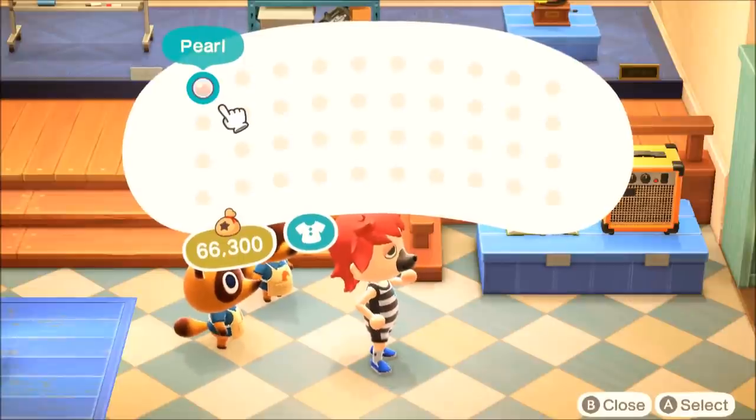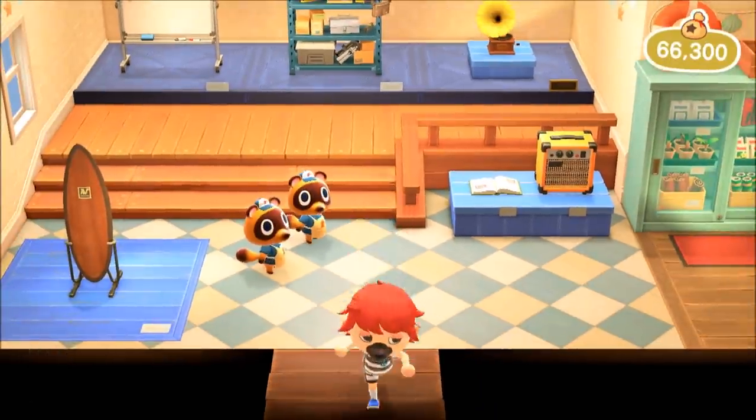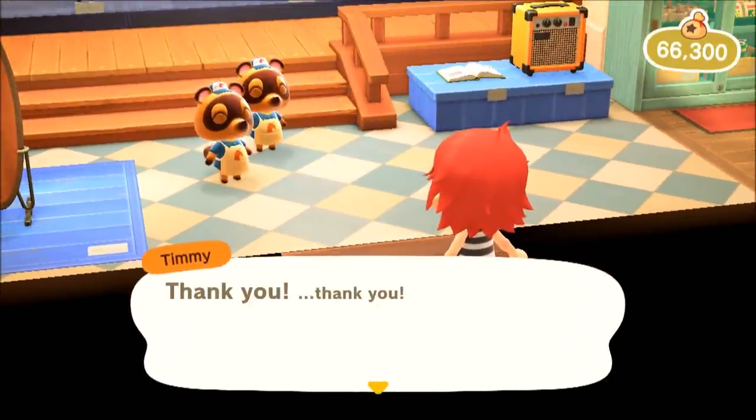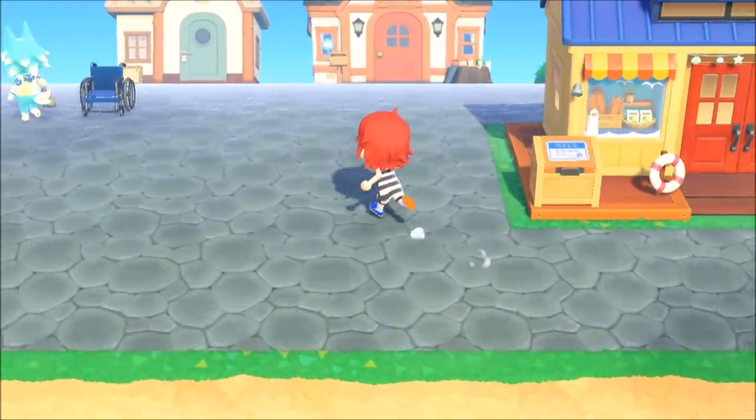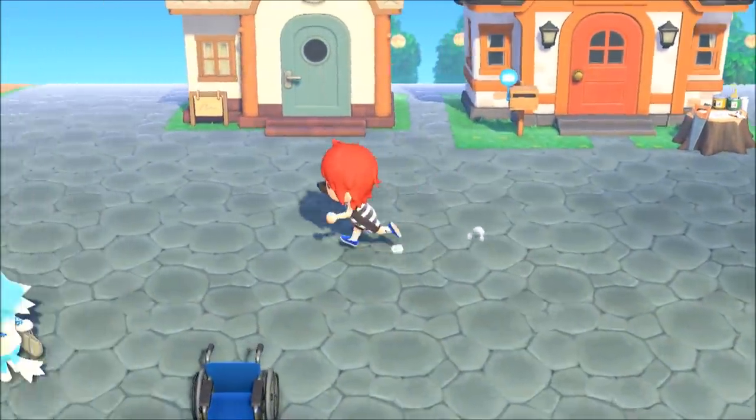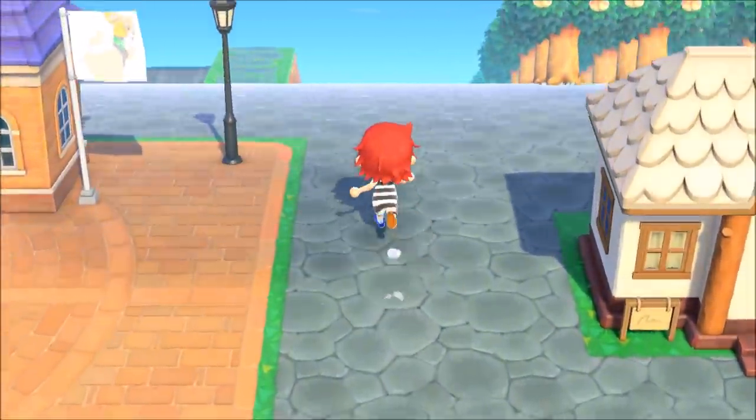If you want to get into the Animal Crossing Discord and other trading, you can sell the pearls and DIYs you get for a lot of money. If you're doing DIY farming, you just want to time skip, get a scallop, find Pascal, get the recipe, rinse and repeat, then look for people who want the really desirable mermaid items. Then you can make millions in an hour or so.